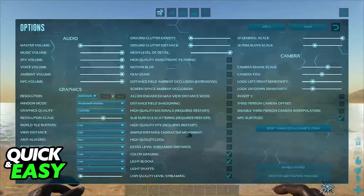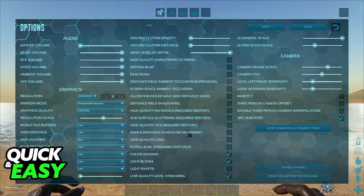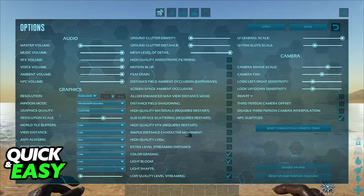If you go into the options menu and browse through the general graphics settings, what you will notice is that there is no brightness slider. Most games offer the option right here, and you would be able to control the brightness using that slider, but there is no option available here.